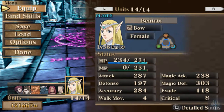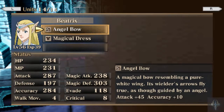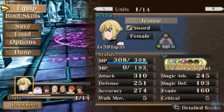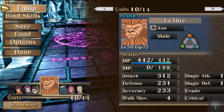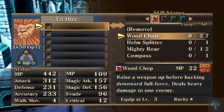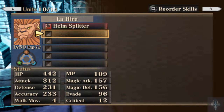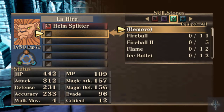So I went through and I removed everyone's skills. I also equipped the Angel Bow on her, not that I'm going to be using it in this fight. This fight — I'm pretty sure this is the hardest fight in the game, just right off the bat — so we're going to need to pay attention very, very intensely.